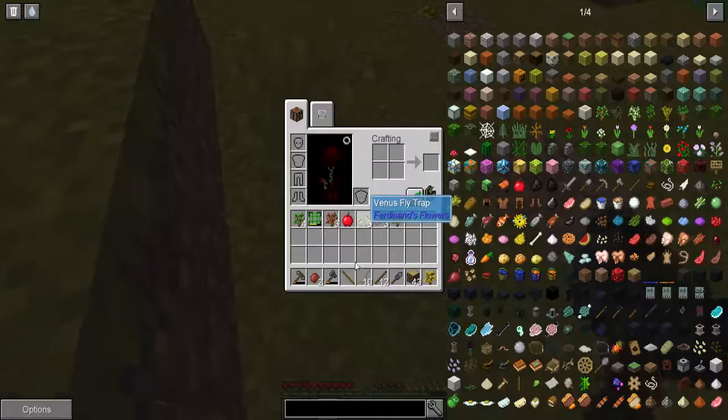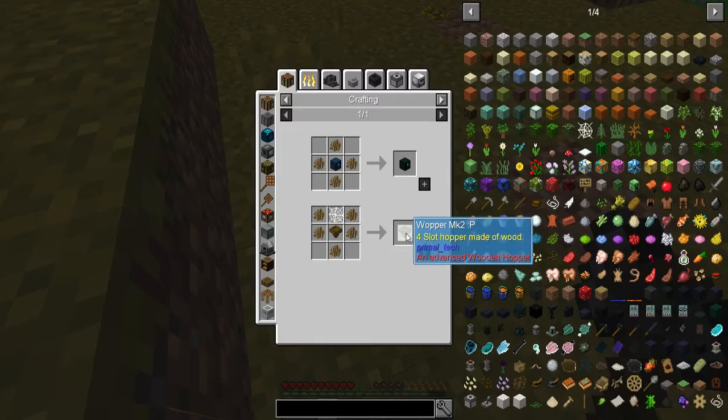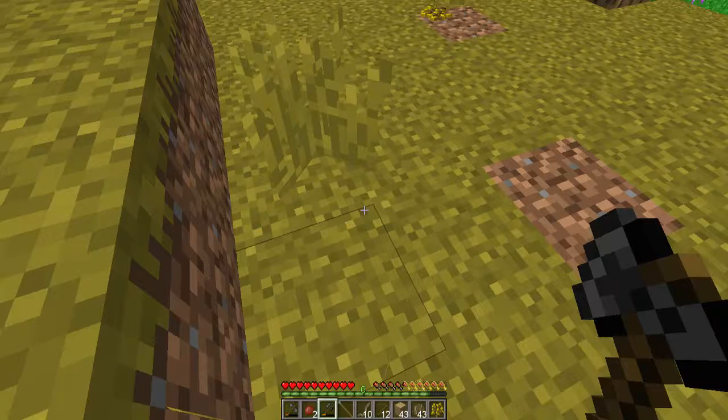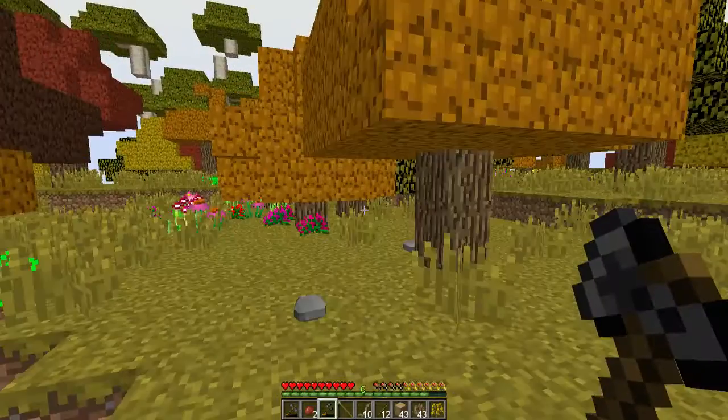One reason why I needed this flint work blade is to do this — craft it together with wood so that we'll be able to get the bark. The bark is useful for other crafting recipes. I can't make a proper chest yet unless I get the dark lens, which I'll need to find first.